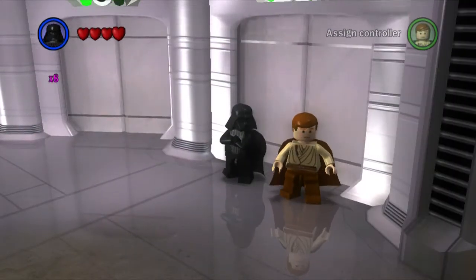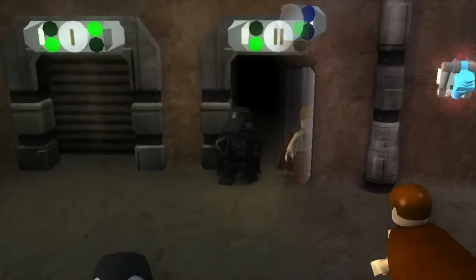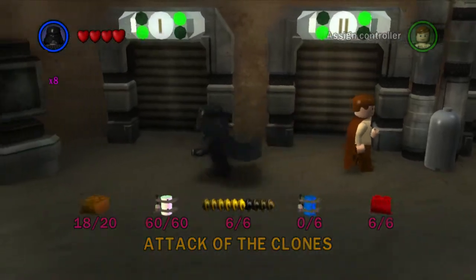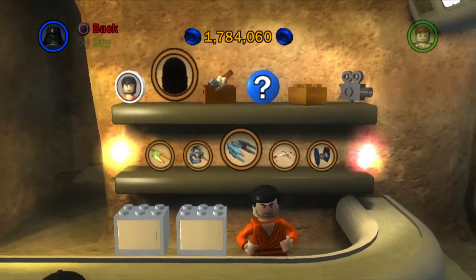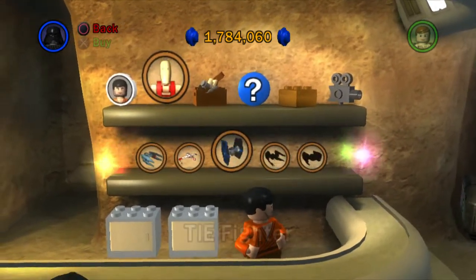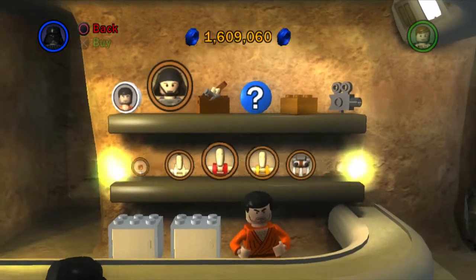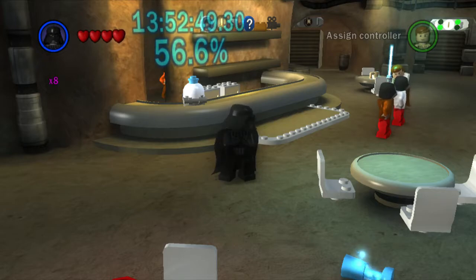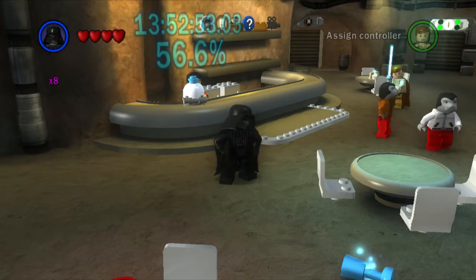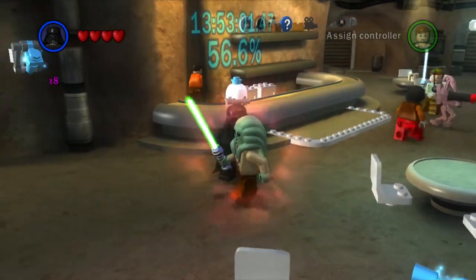We've already done everything in the first level of Revenge of the Sith, so we won't be doing a free play of that - I'm pretty sure we got everything in the Battle over Coruscant. We got everything on Attack of the Clones there, apart from those two gold bricks - we'll get those later in the playthrough. Let's buy a couple of characters - actually, let's buy the remaining ships: the TIE Interceptor, Darth Vader's TIE Fighter, a TIE Bomber, and an Imperial Shuttle. Our percentage complete is now at 56.6% - that's going to do it for this episode. Thank you very much for watching, big thank you to my patron Arcades Games for the support. Hit that subscribe button and the notification bell if you haven't already done so, and I'll see you all next time.